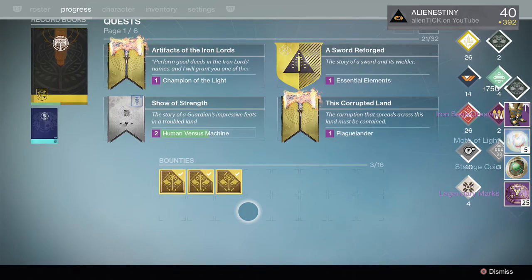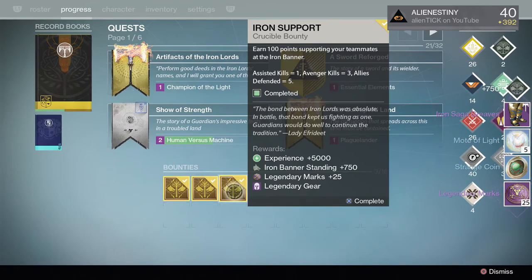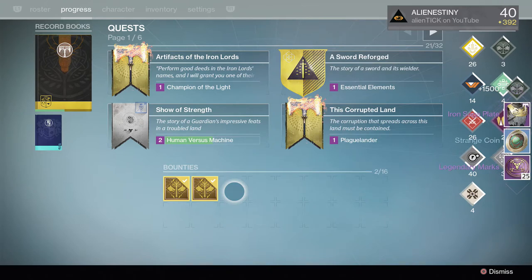Okay, so we got Iron Saga Greaves and marks. Awesome, awesome. Chest plate.